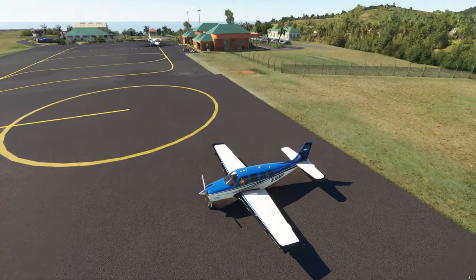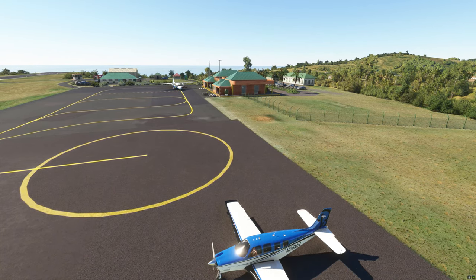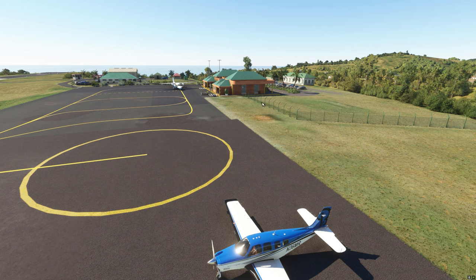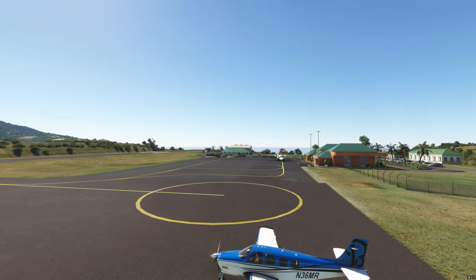One of them is this one. If you can believe it — it's not the most technical airport in the world. This is a freeware airport, and if you go over here, there's a sign for the airport, there's an interior with all the seating and everything else. It's pretty cool, in my opinion. And you've got the fire station over here.